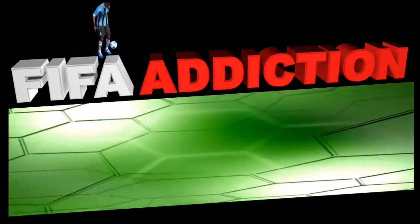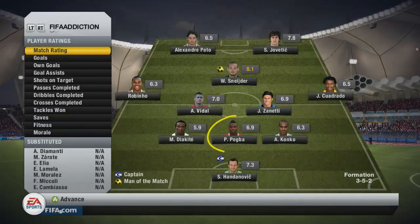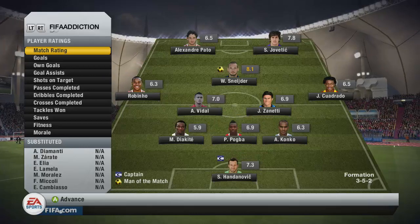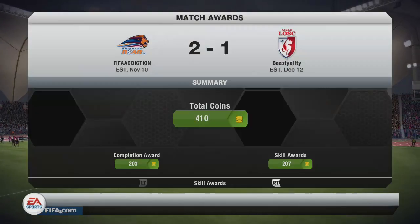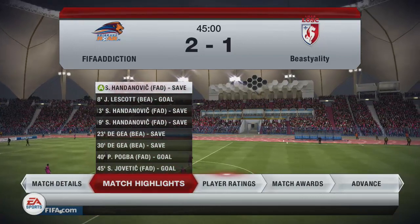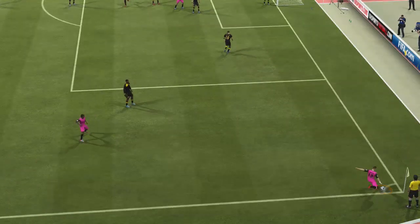Hi all and welcome to FIFAAddiction.com. Here we're using a central defensive midfielder as a centre-back in FIFA. As you can see, we chose Pogba from Juventus in our mainly Serie A ultimate team. This is a Division 1 league campaign, and it's the first game — our first goal is scored by that man Pogba, with his 5 chemistry.